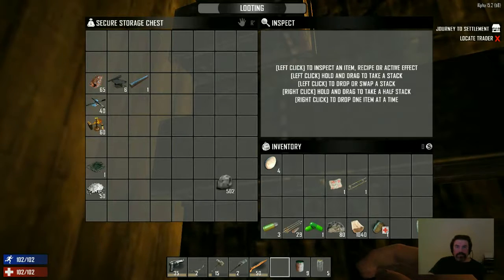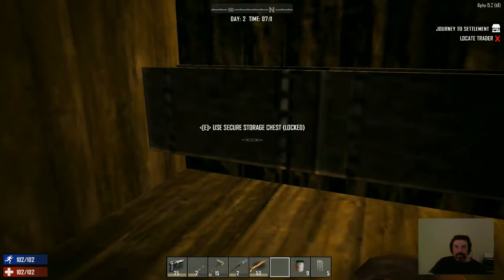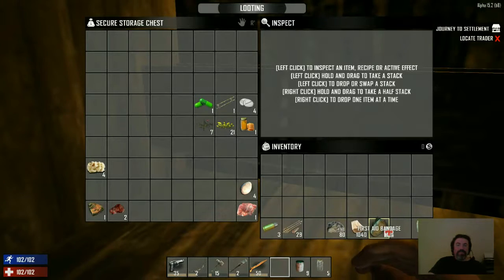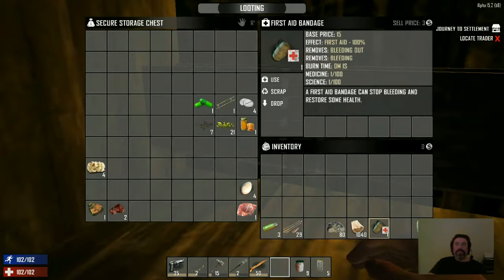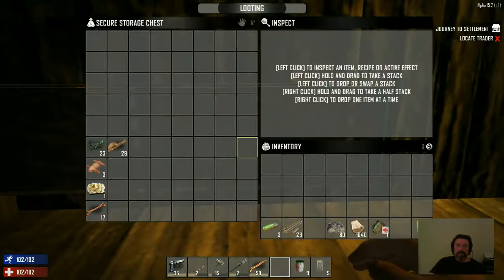I've got 15 Nitrate and 17 Lead. I better keep that with me in case I start bleeding. I need to... didn't I pick some cotton? I didn't pick any — I thought I picked some cotton. I converted all the cotton fragments, okay.